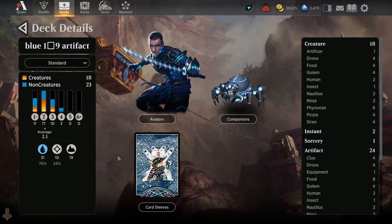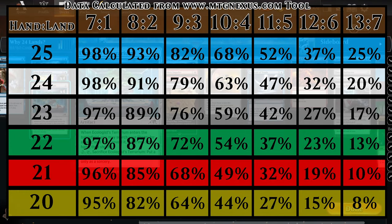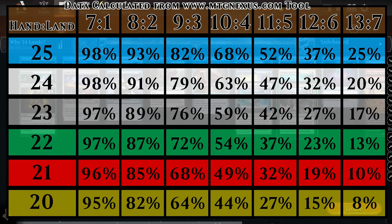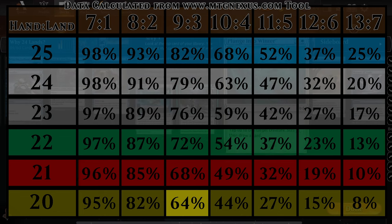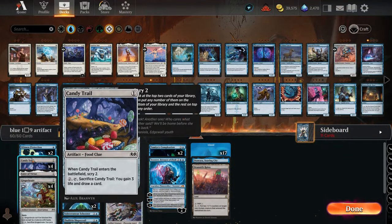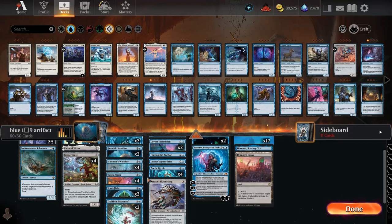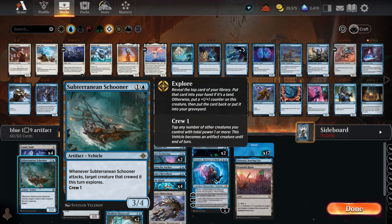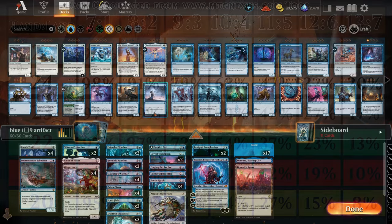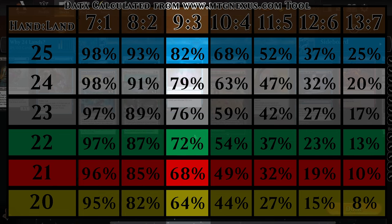Looking at my blue artifact deck I'm working on for climbing to Mythic — I currently have 19 lands because my mana curve is very close to two. Looking at the chart, even without 19 lands listed, with a mana cost of two the chance of hitting three lands should still be above the 50th percentile. I have Candy Trail for mana fixing and the Schooners for drawing extra cards — so I have about five cards that provide extra mana or scry effects. Most of my mana value is around two, so getting to three lands should be fairly easy.